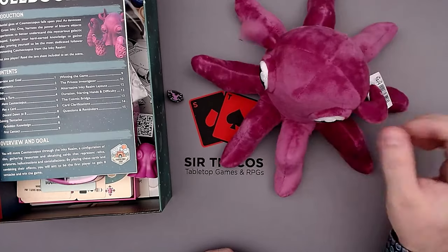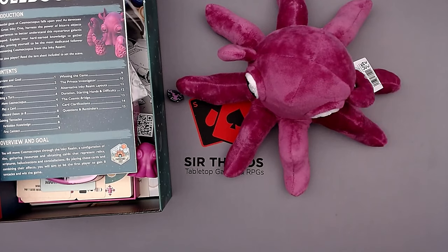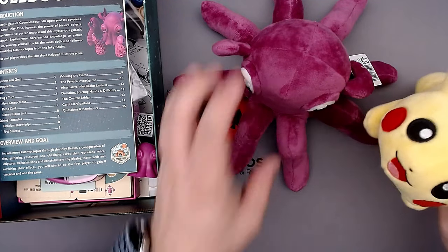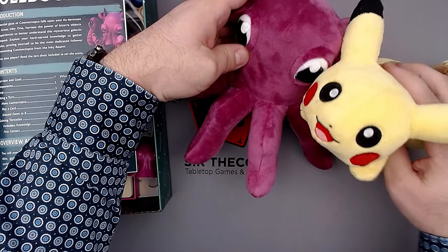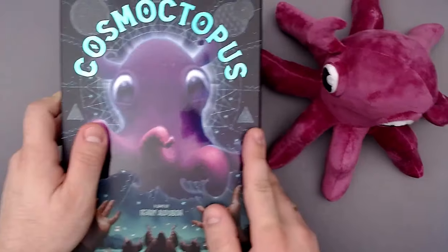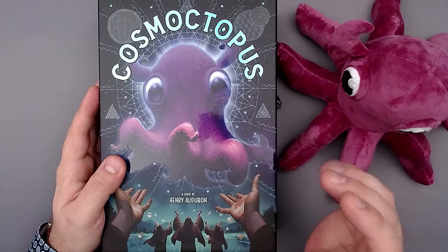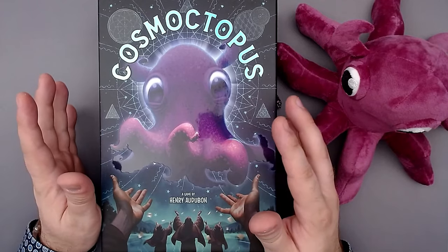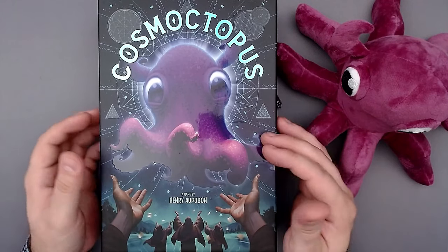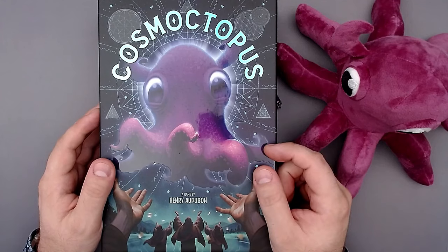Maybe I'll just keep it here in my office where I'll also keep Sparky. You might remember Sparky from some of my very first YouTube videos. Now these two can maybe hang out here together. That concludes my unboxing of Cosmoctopus. I really hope you enjoyed the small look at the components and the small box. I will definitely post a solo playthrough at some point. I don't think I will be able to do that before November, but I hope I will be able to put out a solo playthrough this year.